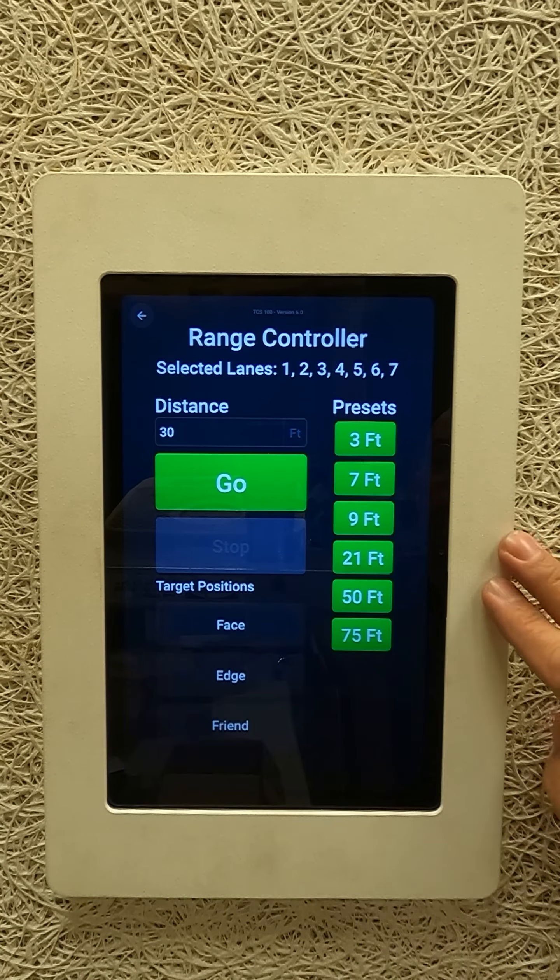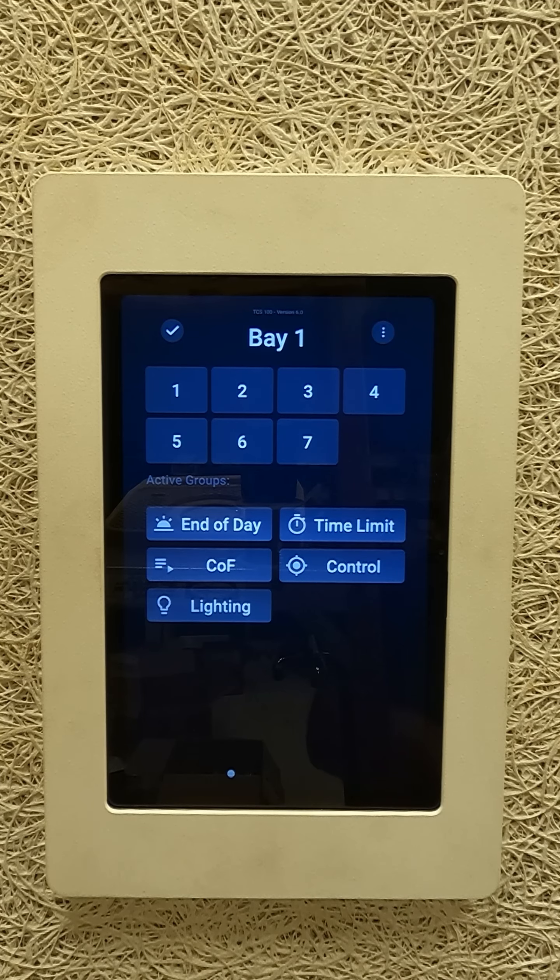It also has the master control ability to take control for training purposes. This is running in a simulation mode, assuming we've selected all the lanes. We're going to have the same presets and the same ability to change the distance. This keypad will look like the ones on the booth control — this just isn't quite finished yet. We do have the letter O on the go button here, and also the face, edge, and friends buttons for running the range controller.